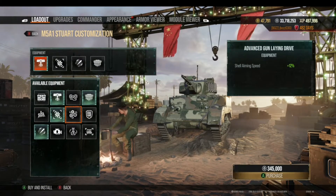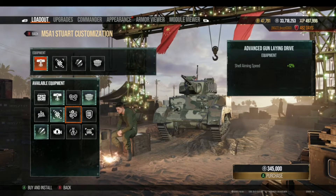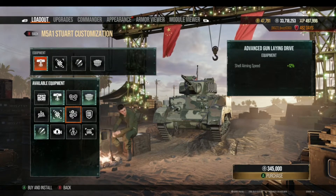This particular tank allows me to select Advanced Gun Lane Drive, which reduces the aiming speed — the reticle drawdown when you're looking through your gun. The reticle blooms out big, and it slowly shrinks down to where it's more accurate. That's when you really want to fire. This speeds that up by 12%, so it makes you more accurate using that gun.